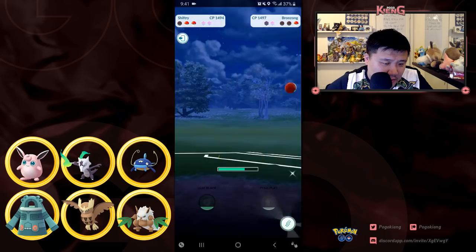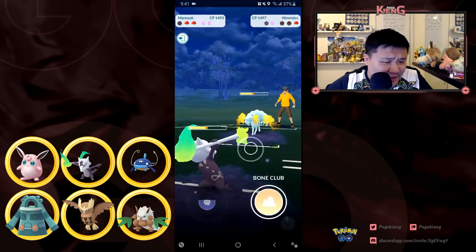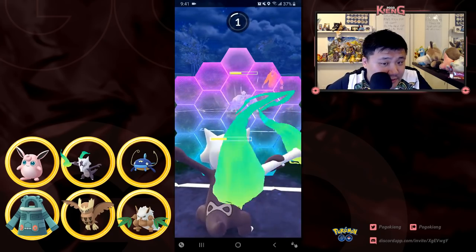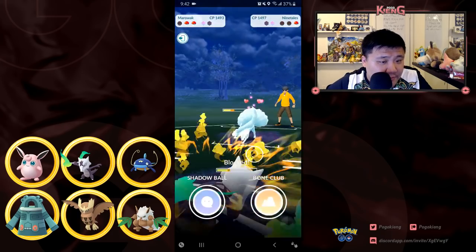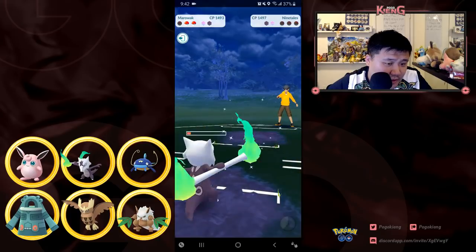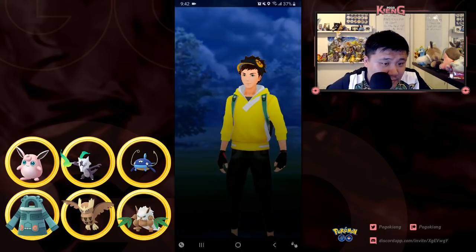I'm going to immediately switch out, and man those Charms do a lot of damage while switching in — I'm not sure if that's supposed to happen or not. But regardless I'm just going to look to Firespin down and I'm able to take out this Ninetales.